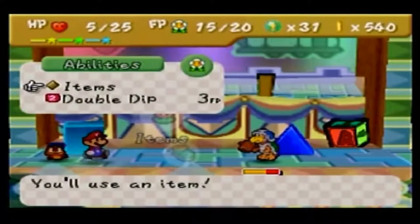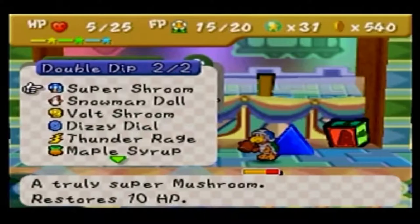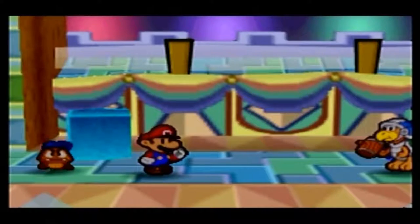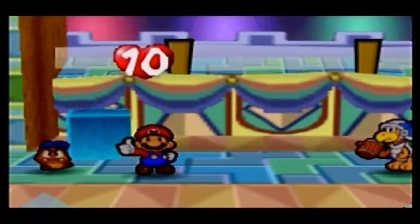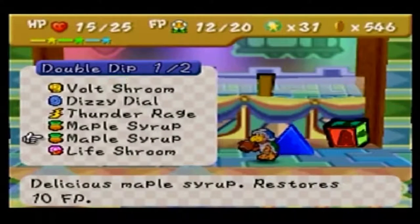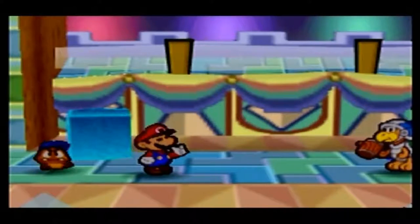Look at that amount of damage you did to me. We're gonna double-dip this, baby — we're gonna use a Super Shroom, because hey, we got it, we might as well use it. And then I could use a Maple Syrup — yeah, let's just do that. Give yourself some more FP, or Flower Points for short.